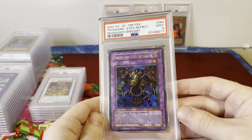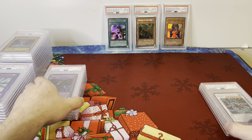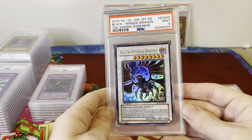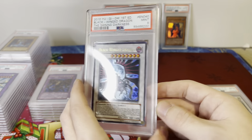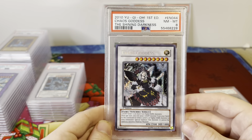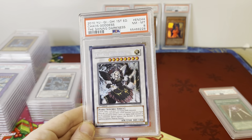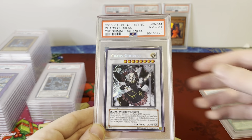Here's an original Thousand Eyes Restrict, Pharaoh's Servant 2002 — again, 20 years old, PSA 9 Mint. Black Winged Dragon, cover card for The Shining Darkness, PSA 9 Mint, First Edition. Chaos Goddess — I think it's like a $50 or $60 card ungraded, pretty valuable card, PSA 8.